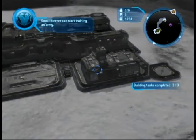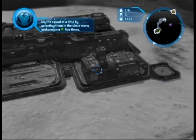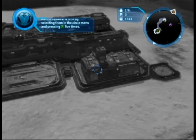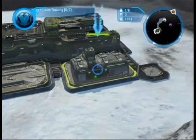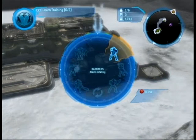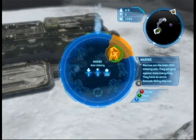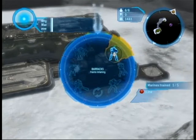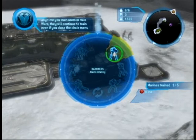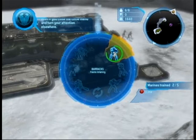Barracks complete. Now we can start training an army. Select the barracks and train five marine squads. You can queue up more than one marine squad at a time by selecting them in the circle menu and pressing the A button five times. Any time you train units in Halo Wars, they will continue to train even if you close the circle menu and turn your attention elsewhere.